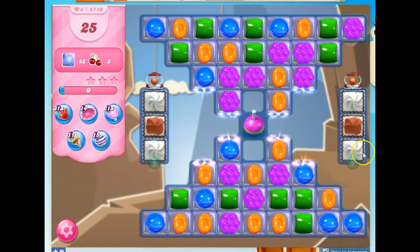Yikes, here are the ingredients. How in the world? I'm going to have to use the bobber, right? Because the bobber can send out fish. I could potentially get some stripe-wrapped combos in here, but this is going to be tough because of all of these cutouts.